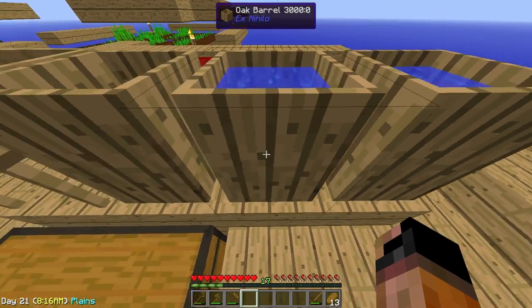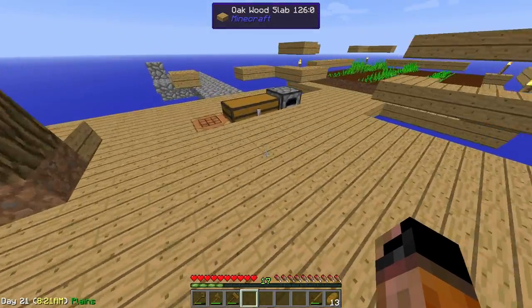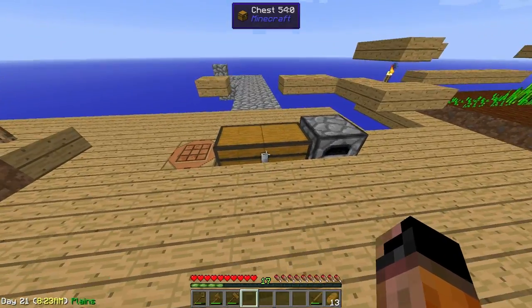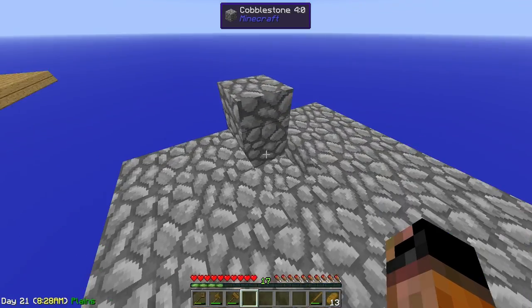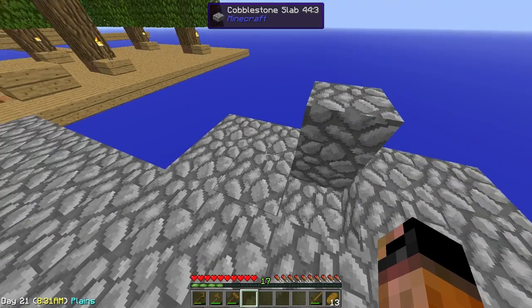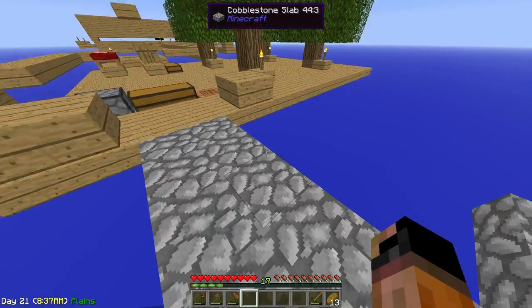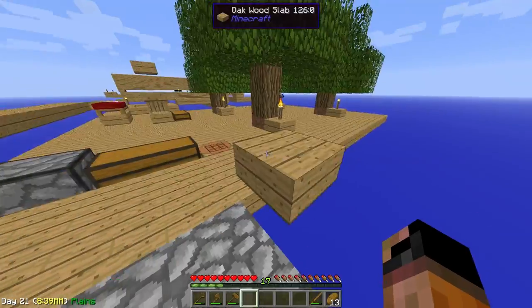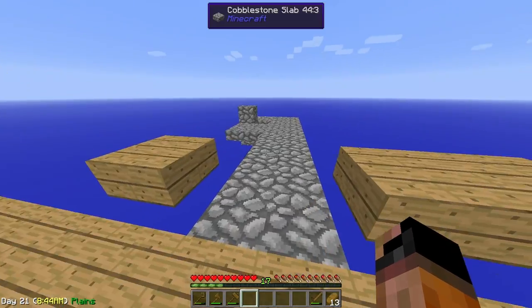So I put down another barrel and moved things over here into a little work area. I also produced more cobble and put cobblestone slabs over here, because we are gonna deal with lava and we live in a world made of wood — so yeah, you can see why.